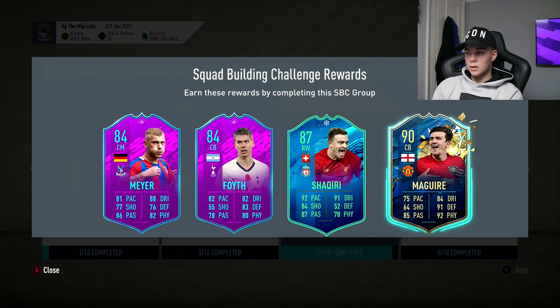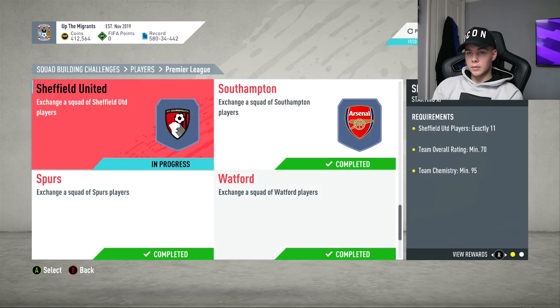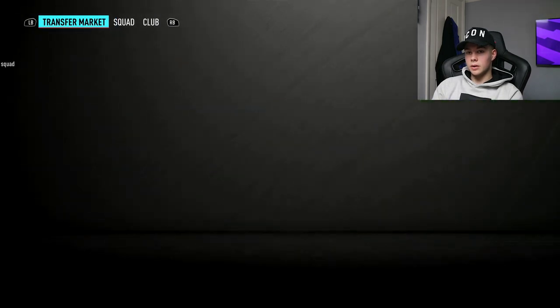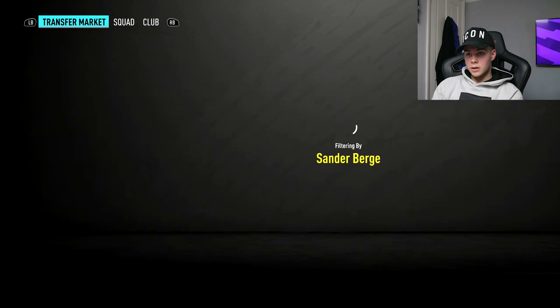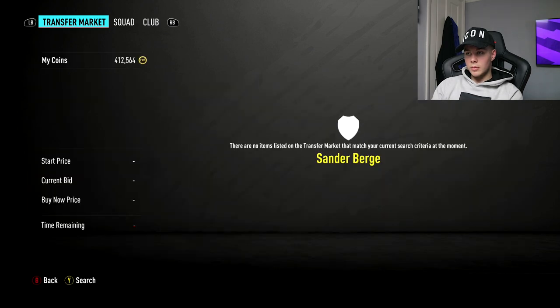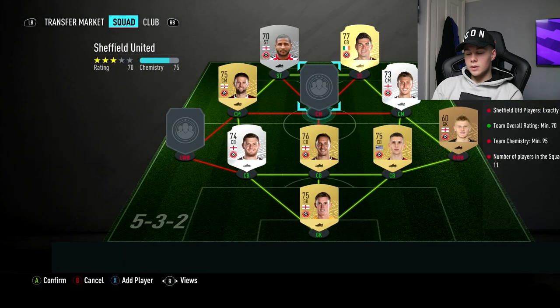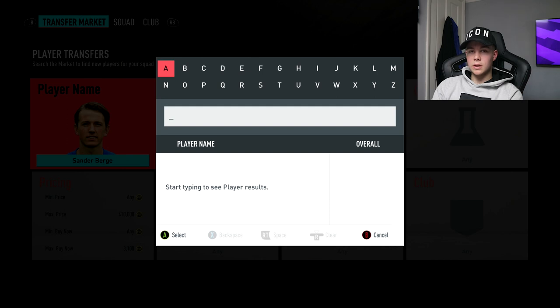So as you can see, I've already literally completed it. All I have to do is submit the player. Sheffield and I have, but I think I put two of the players into the SPC yesterday, so I've just got to go buy them. So it's Burge — he's going to go up even more now. I bet Premier League players are going to be even more expensive. I spent 300k, 350k on them SPCs yesterday.